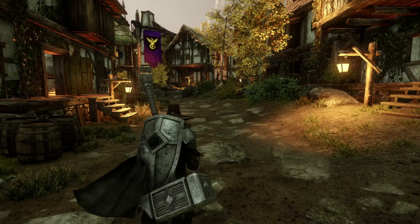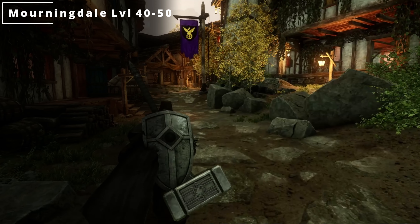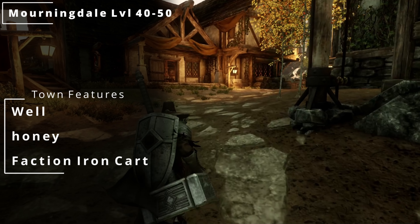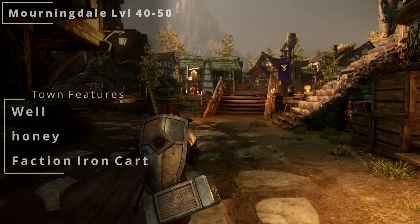Up next, we have Morningdale. This is going to be a level 40 to level 50 zone. You will be able to find a well, honey, and then a faction iron supply cart here.